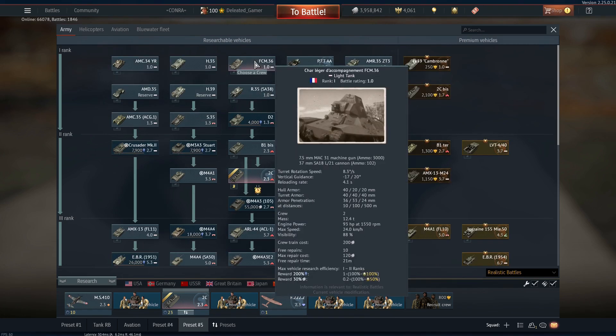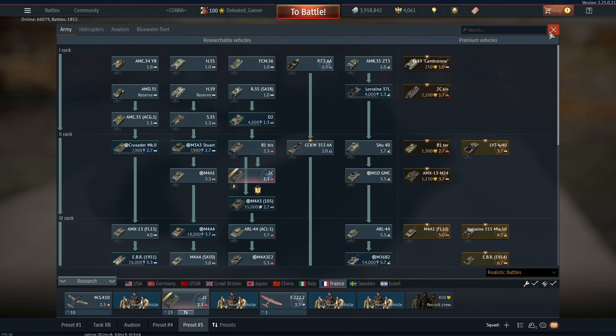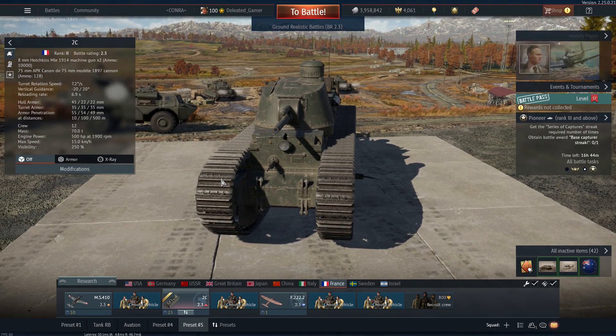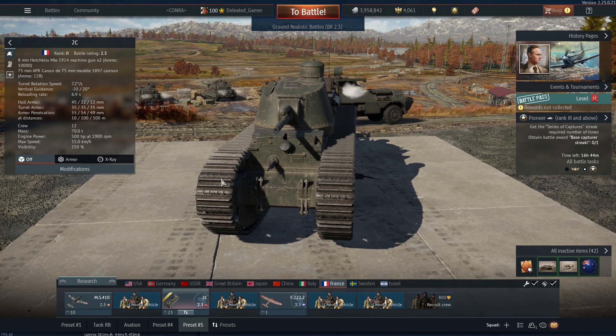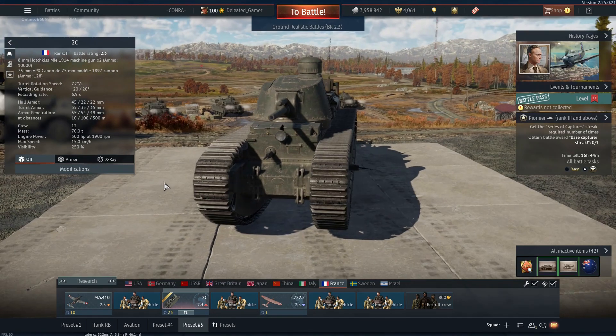Anything above 2.3 — like 2.7 to 3.0 — that's when you're going to have a bad time, because everything is going to one-shot you if it sees you first. You can knock out anything you see if you aim properly — like with the Panzer, I didn't think I'd be able to knock it out, but I didn't give the gun or the APHE round enough credit. It did actually fairly well at one-shotting a majority of the Panzers from a frontal angle, mostly aiming for the lower plate.